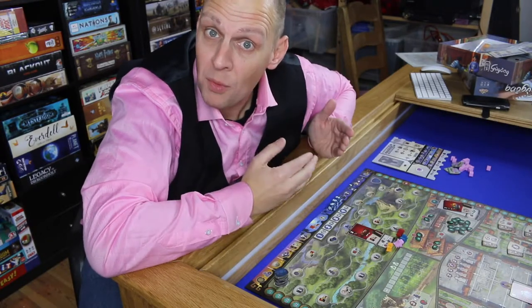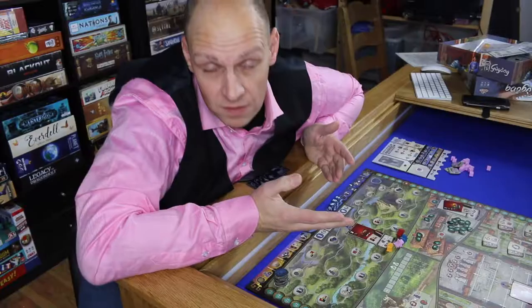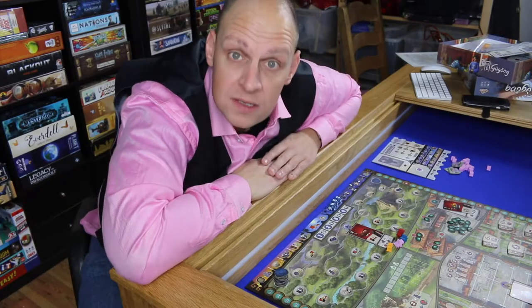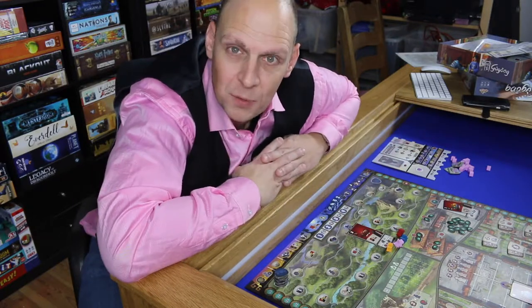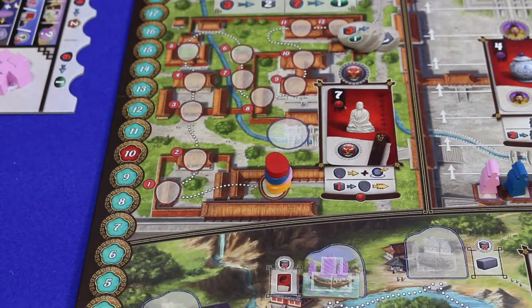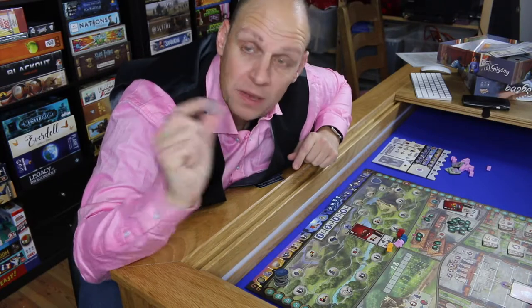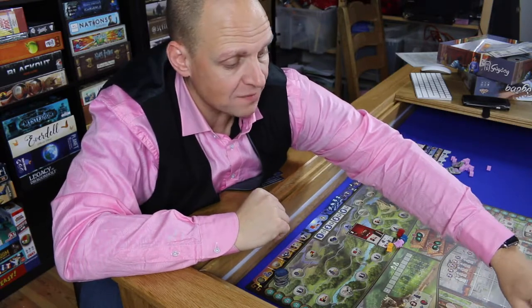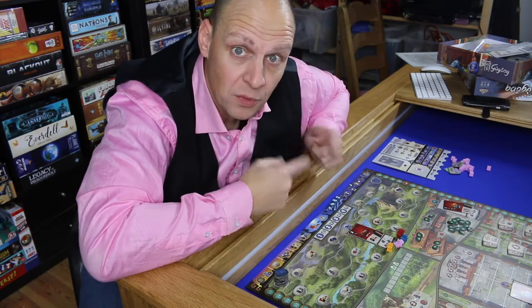A day looks like this. It starts with the morning phase, which is depicted nicely on the top of the main board and also on the player boards. It starts with determining the start player. At the beginning of the game it's whatever convoluted way you want. But during the game it can change — someone who grabs the next start player token becomes the next start player, and that change happens in the morning phase. Afterwards that token is put back onto the board for someone else to grab for the next day.